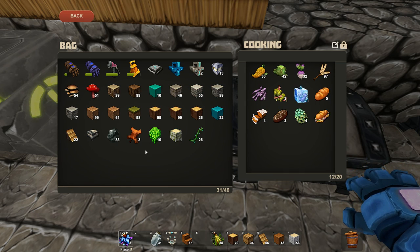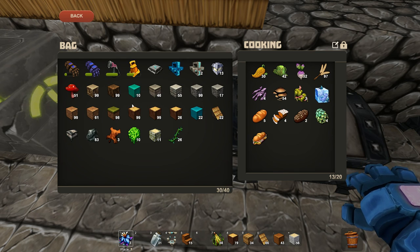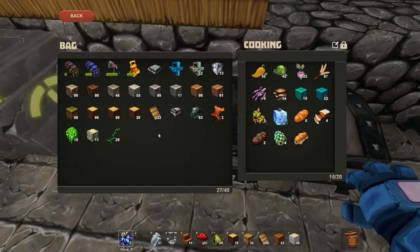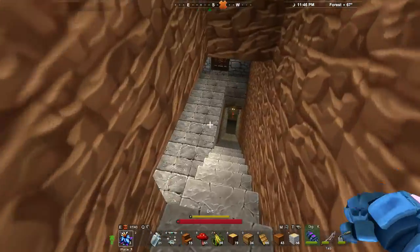It makes life so much easier when I want to cook — everything is there. Let's put it all back. These mushrooms I put down here on my bar for quick healing, and my water obviously. And that's pretty much it. That is basically how you cook.